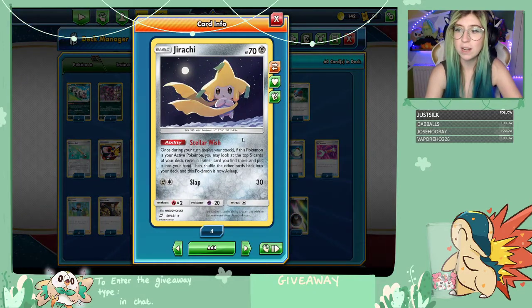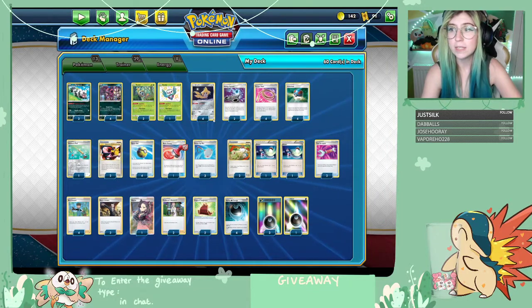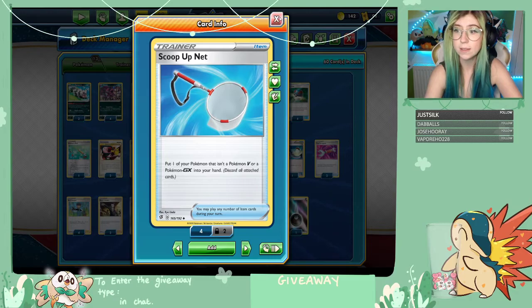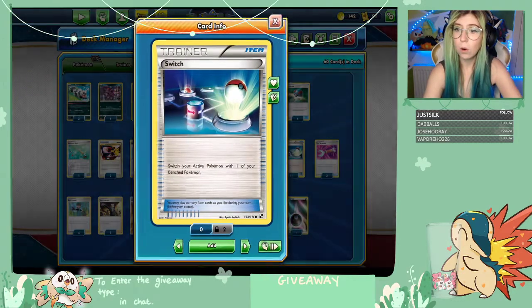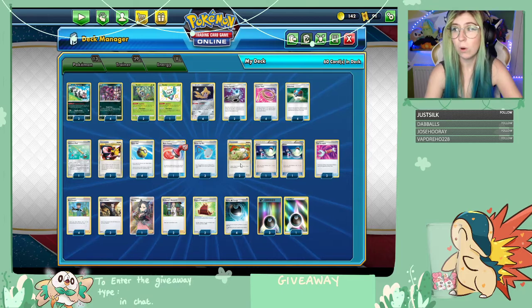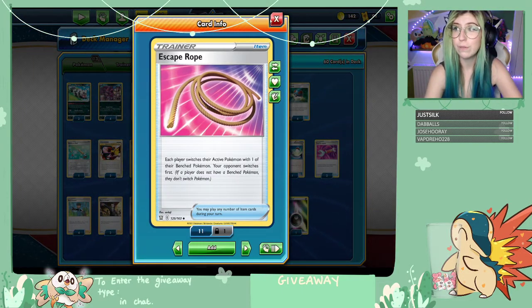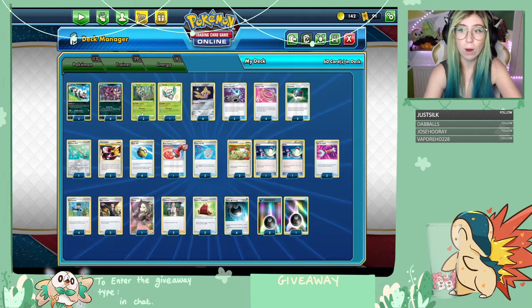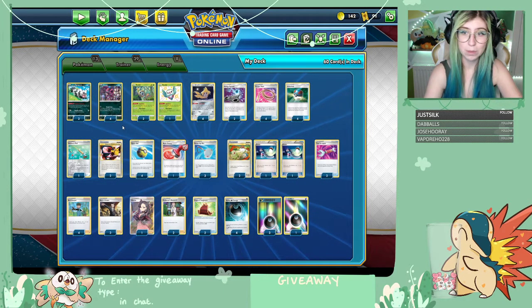Four Jirachi with Stellar Wish are helping us to get all the cards we need. Once during your turn, if this Pokémon is in your active, you can look at the top five cards of your deck, reveal the Trainer card there, pop it in your hand and shuffle the other cards back in. Jirachi's now asleep. The nice thing is we can activate the ability and use all of our lovely pivots — Scoop Up Nets, Switches, Bird Keeper, or even Escape Rope, which we also run four of — to stop Jirachi being in the active and bring in a Hooper or a Rowlet depending on the situation.